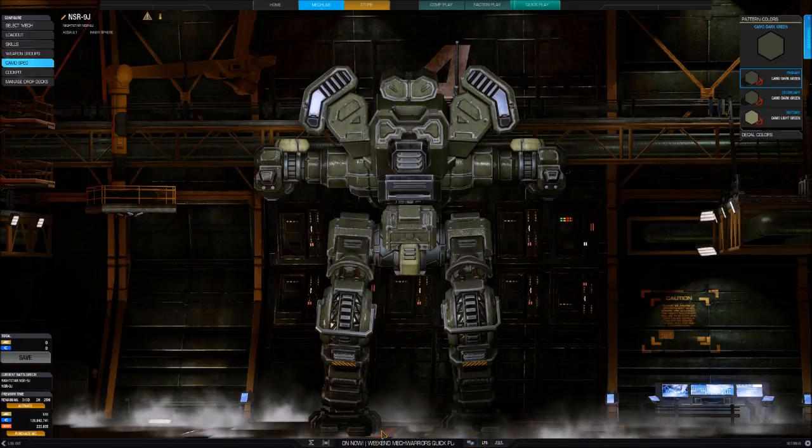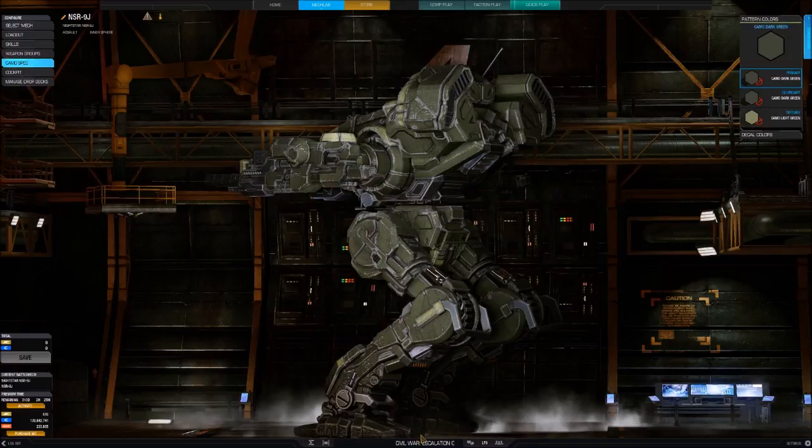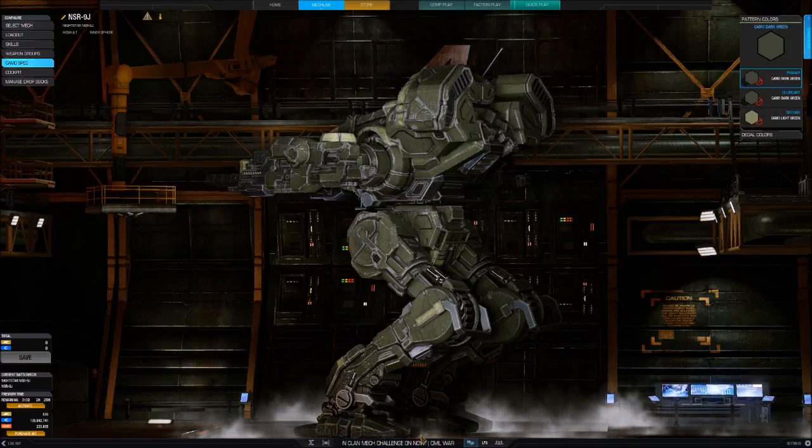The Nightstar's electronics package includes the excellent Tech Battlecom communication system, in production since the decoding of the grade F memory core, and the DLK phased array sensor system — the best mech targeting system in the Inner Sphere. The DLK gives pilots incredible firing accuracy.